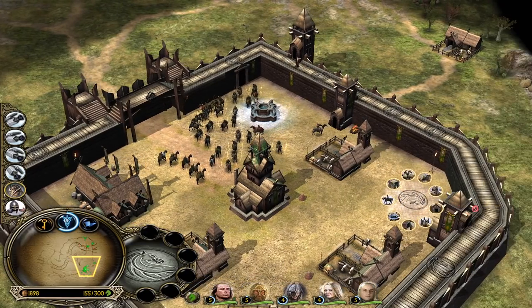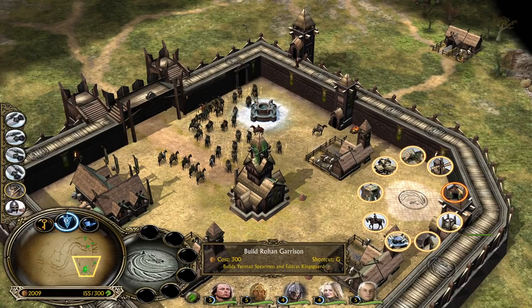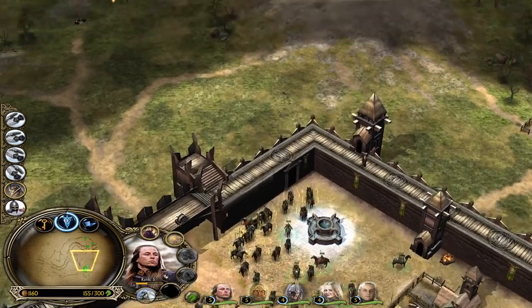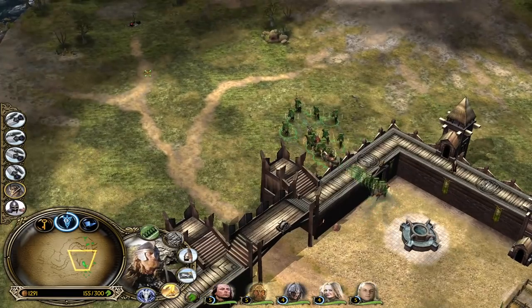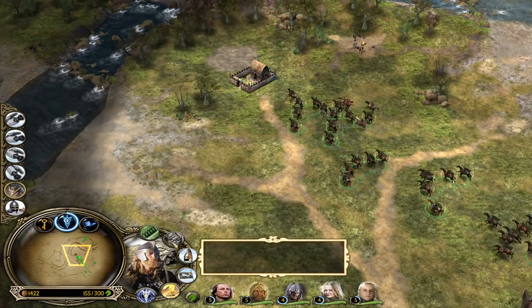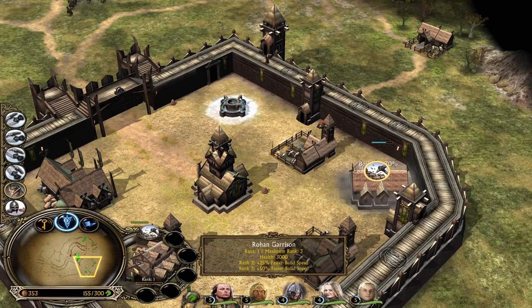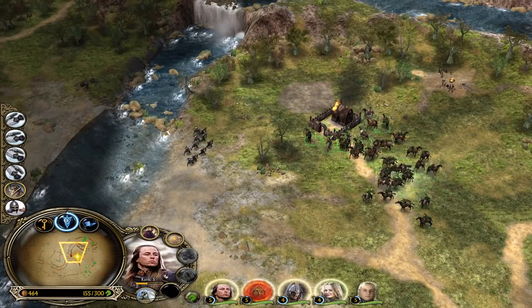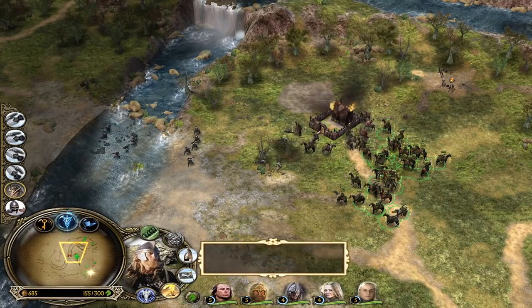Now we can take a look at the Rohan garrison and also try to get our armory to level three. Let's ride out and meet them - send them back to the well for sustain. I love the fact that you have more command points available now. Let's see the elven fletching damage. The garrison looks like a Rohan barracks pretty much. It's a different damage - like a silver-tone arrow upgrade.